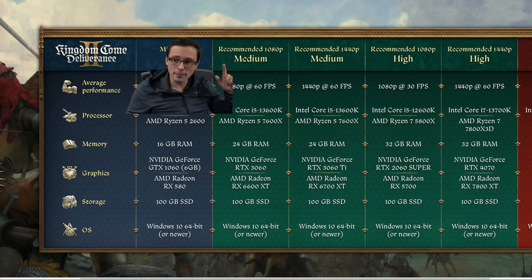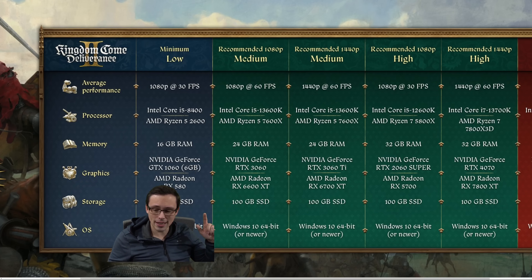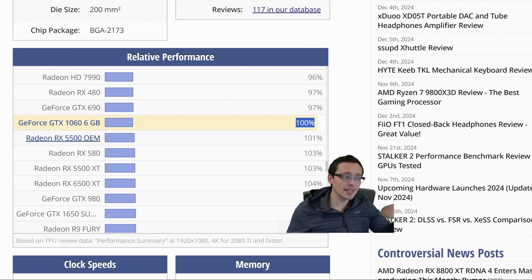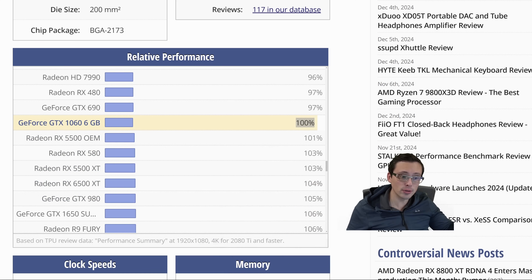If you want to play at 1080p medium settings at 60fps, the GPUs jump up to an RTX 3060 or an RX 6600 XT. If you don't have one of those GPUs listed, I'll link a relative performance chart from TechPowerUp in the video description — it gives you ballpark figures of how your GPU performs relative to the ones listed. You can click any GPU to set it as the 100% baseline and see how others scale.